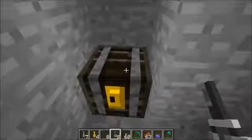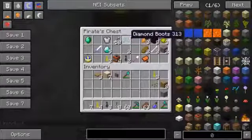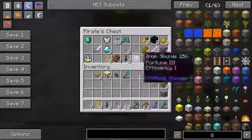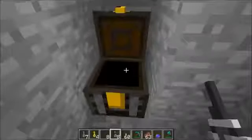In front of us is another pirate chest - these ones are so cool. Let's check this out: there's an emerald, diamond boots, diamonds, all kinds of cool stuff. There's even a saddle and TNT. A bunch of epic stuff. The ironbound one though, I guess it's not generating at the moment.